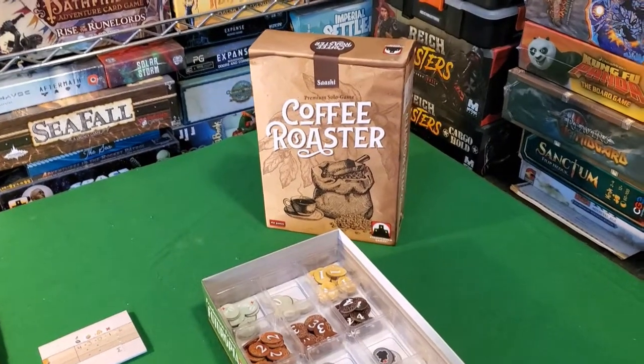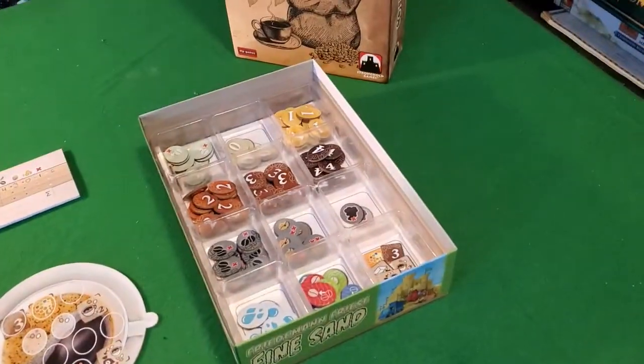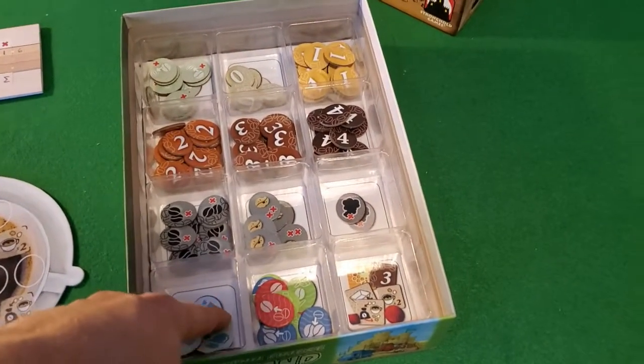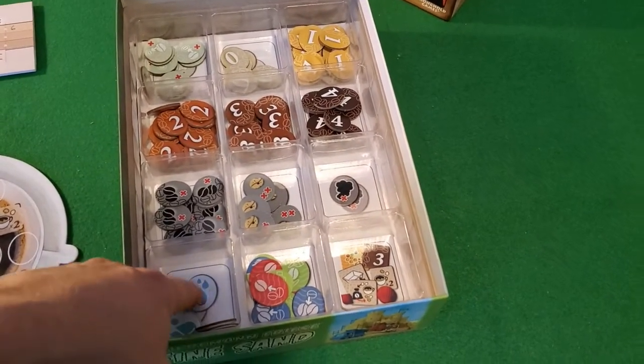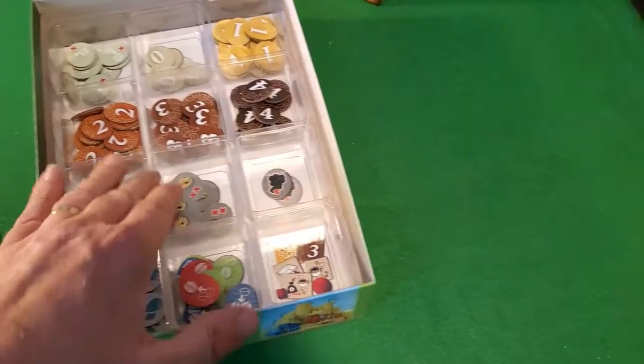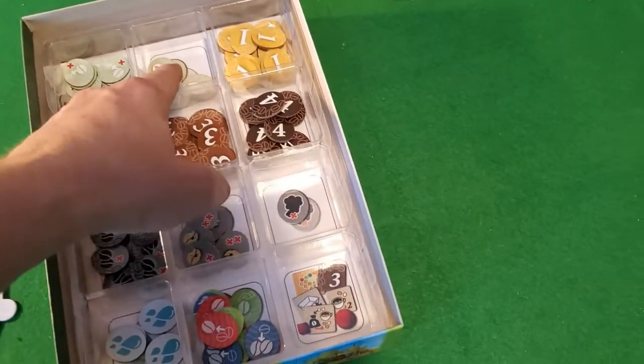Let's take a look at what comes inside Coffee Roaster, the premium solo game. You get a box, and inside this premium box you get special trays. I actually like that they have the indicator on the bottom of the tray for which tokens go where — it's very organized, very well arranged.